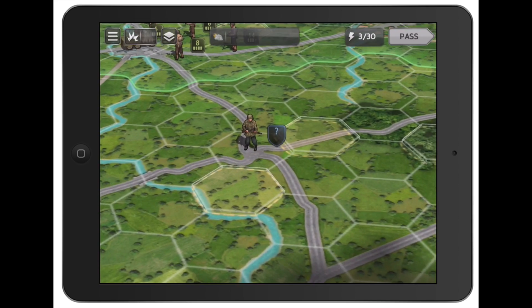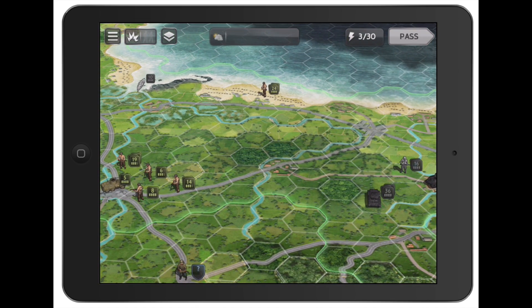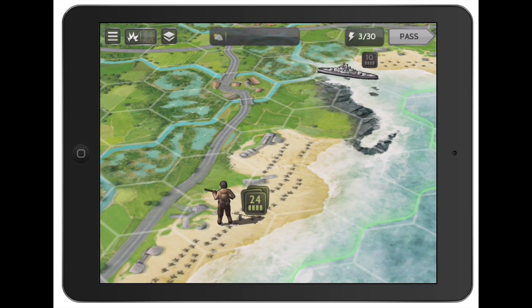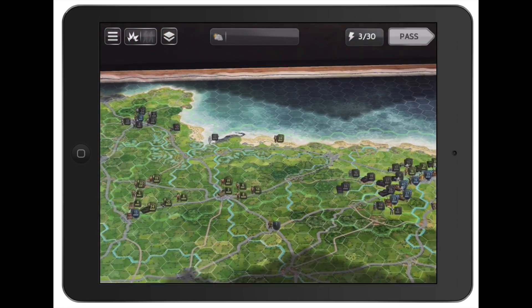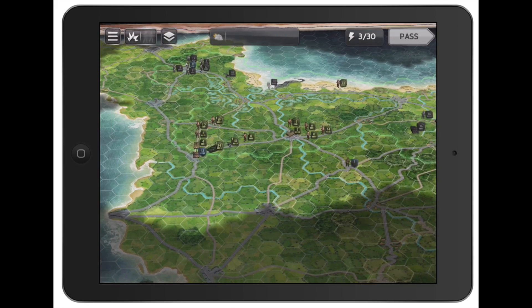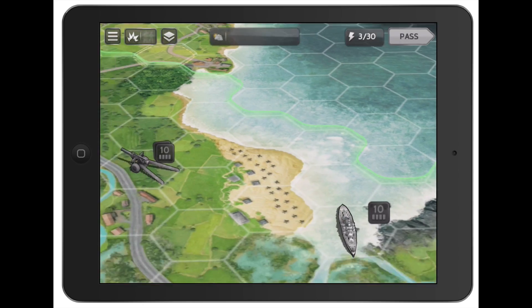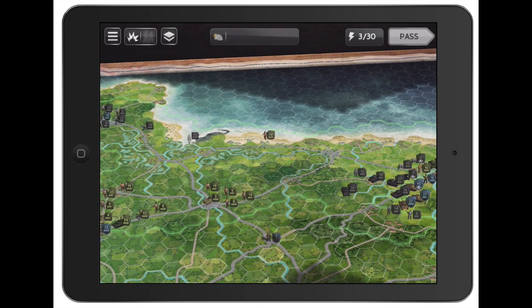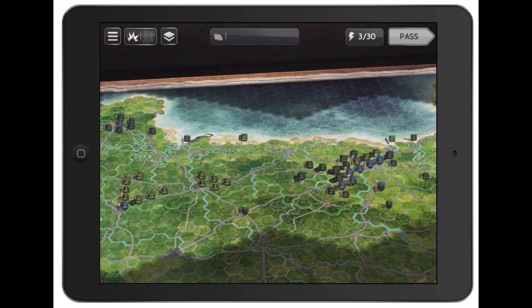Zooming in, it's not the most beautiful map I've ever seen, but there's a lot of detail — you can see the Atlantic Wall, beaches, all that good stuff. What I really like is they didn't put in so much detail that you can't tell what's what. It's easy to identify rivers, roads, beaches with fortifications. Some games overdo the detail to the point where it's just too much for your eyes.